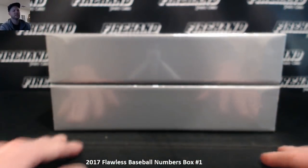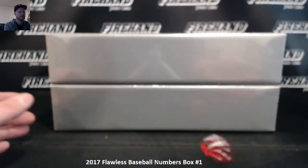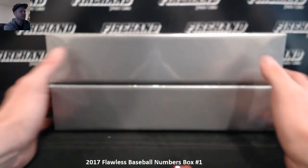We roll an odd number to do the top box, even number to break the bottom box. This is also for how many times we hit the randomizer. The Yankees are everywhere now — you've got all the old schoolers plus you've got Judge everywhere. Here we go. Three times on the draw. I'm going to break the top box.